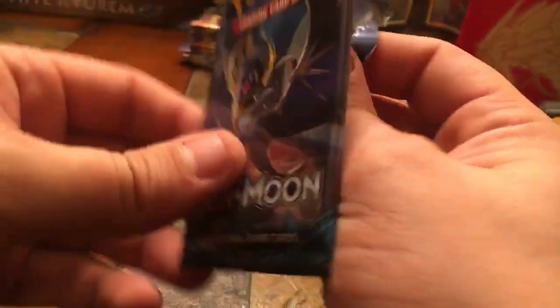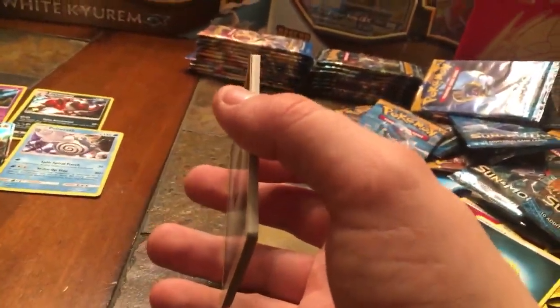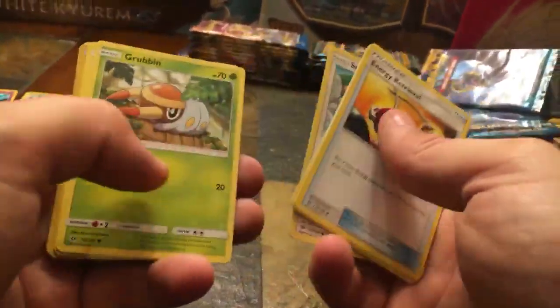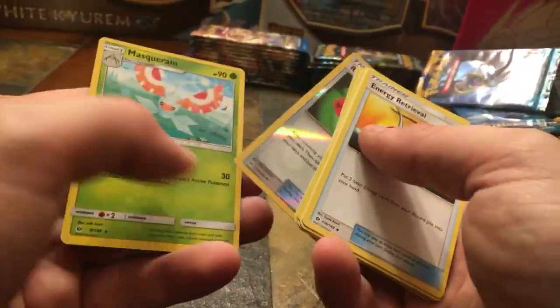Down to the last two Sun and Moon packs. Twenty-third pack — Energy Retrieval, Steenee, Spinda, Alolan Grimer, Spearow, Grubbin, Fearow, Snubbull, Reverse Holo Rotom Dex, and another Masquerain — that's about the sixth one we pulled already today. Last Sun and Moon pack — Aquanid, Professor Kukui, Golbat, Cutiefly, Drowzee, Rowlet, Alolan Grimer, Spearow, Alolan Meowth, Reverse Holo, and Toucannon. No last pack luck there.